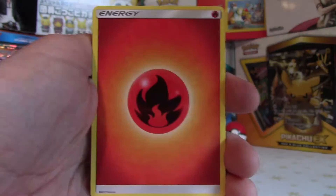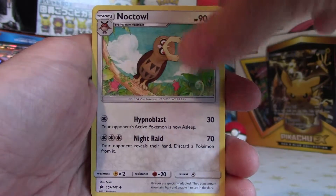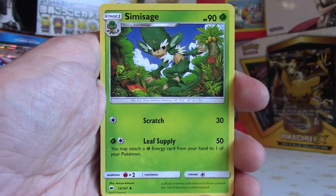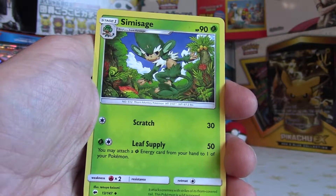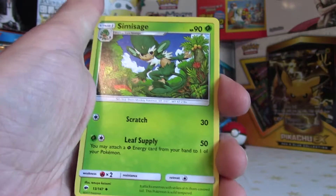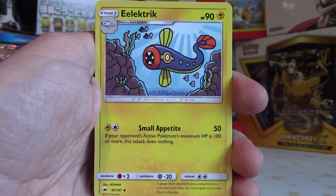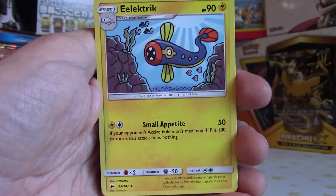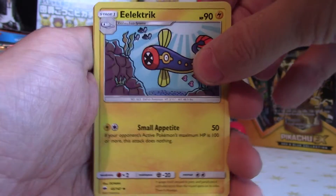So we've got a Fire Energy first — that's a nice looking card. We've got a Noctowl, nice normal type or psychic type I guess in the anime. Ooh, we've got a Simisage — I like that, that looks cool. Nice green Sage Monkey, interesting grass type there. Got an Electric — that's a pretty random art compared to the other one. I like the different styles of artwork you get in the sets actually, it's really quite cool.